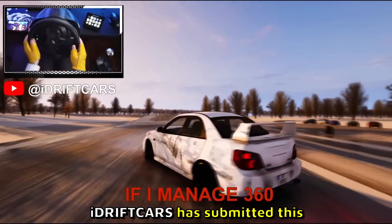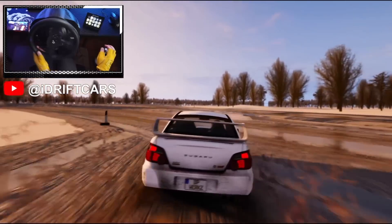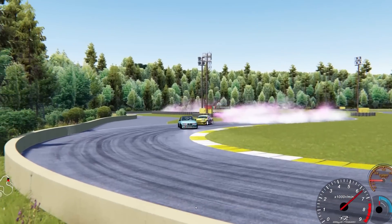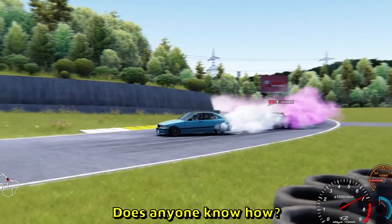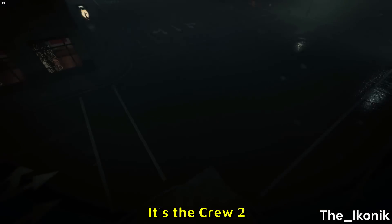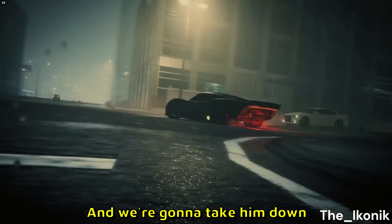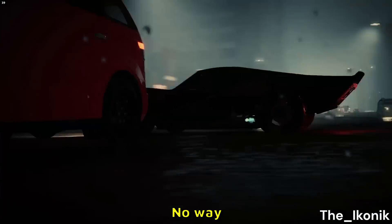iDriftCars has submitted this — look at this dirty Subaru. Here's a tandem in Assetto Corsa. Wait, we have colored smoke in Assetto Corsa? Since when? I thought that was like a CarX thing. That has to be the first time I've seen colored smoke in Assetto Corsa — how do you change that? Does anyone know how? This game is the Crew 2 — I get like Batman vibes; we're chilling in Gotham City right now. How does the Crew 2 look so good in the rain? There's no way this is default graphics.